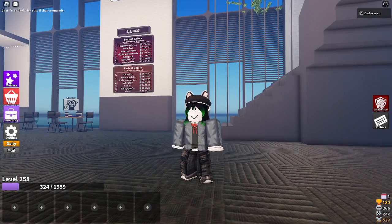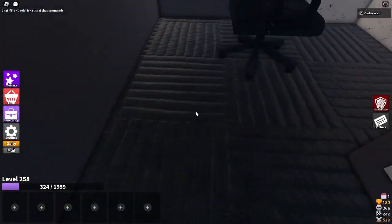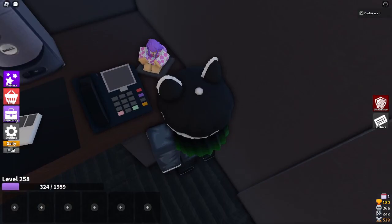I actually don't know what the badge is called, but it's plain and simple. You just want to go into this room right here. You may have to just do that, and then you want to go to the phone. It's really hard in public servers, so I'm sorry. But the code right here — it's a phone number.